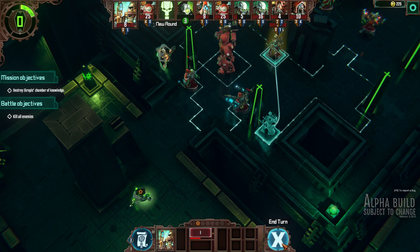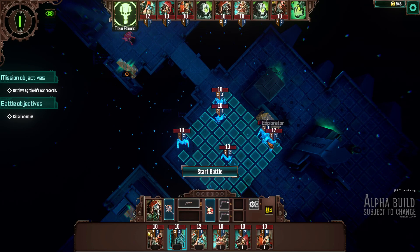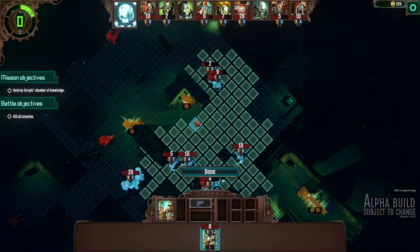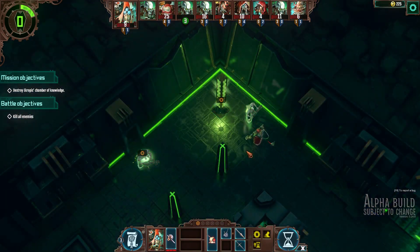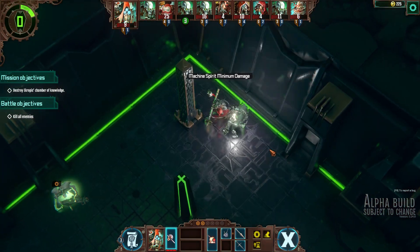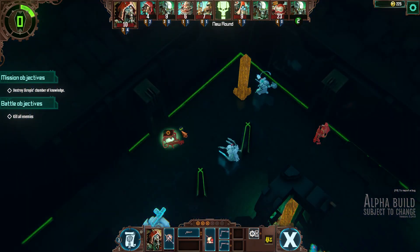The combat system in Mechanicus has you moving your core team of units around on a grid — think XCOM or Final Fantasy Tactics if you're familiar with those — and also being able to call in reinforcements from your reserve team in between rounds. Your units are encouraged to gather cognition points from all around the map that can provide various uses in battle. These points can be spent to allow your units to travel and act more than they would normally be allowed to during one turn.